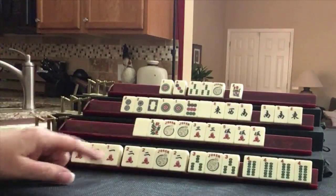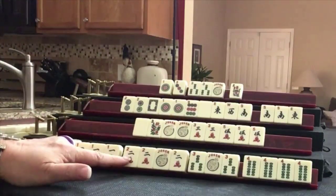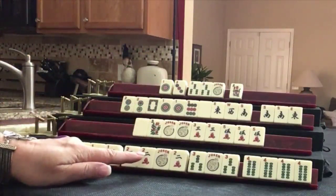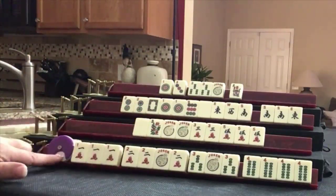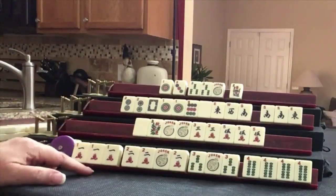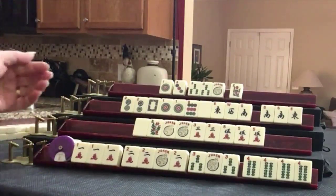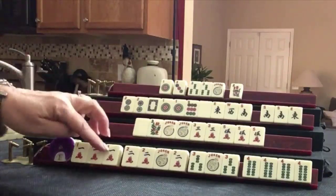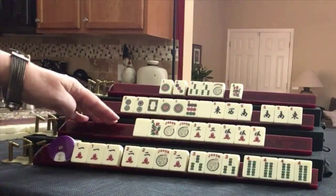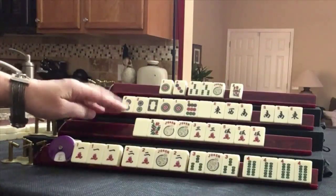Self-pick doubles the value of the hand. It's a 25-point hand, so it's now 50 points. Everybody pays 50 points to the winner. And the better, if they bet correctly, receives that as well. If they did not bet correctly, they pay the winner the value of the hand.